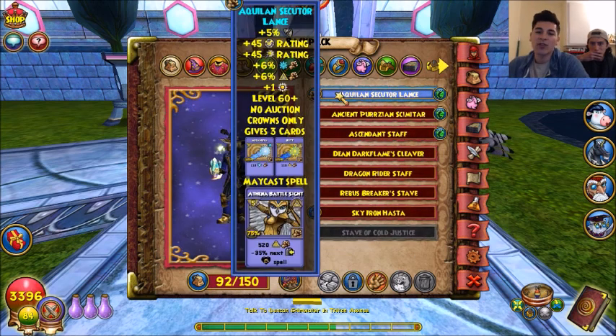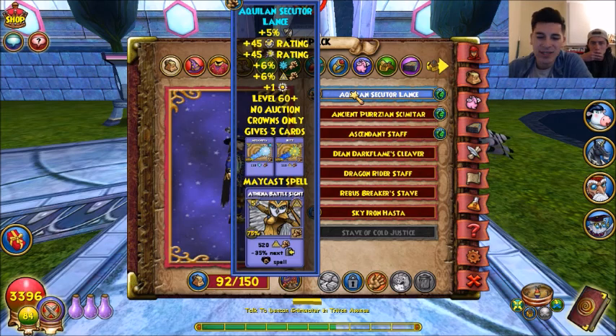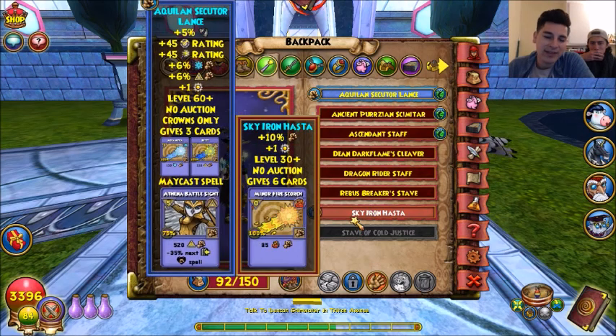For the wand I'm going with the Aqualine Signature Lens, which is pretty much the best one you're going to get because of the mate cast — especially for a Myth wizard. If you cast an Athena with 108 damage it's going to do massive damage. The only other option is maybe the Sky and Hostile if you don't have crowns, or the stuff from the Flashing Blaze.